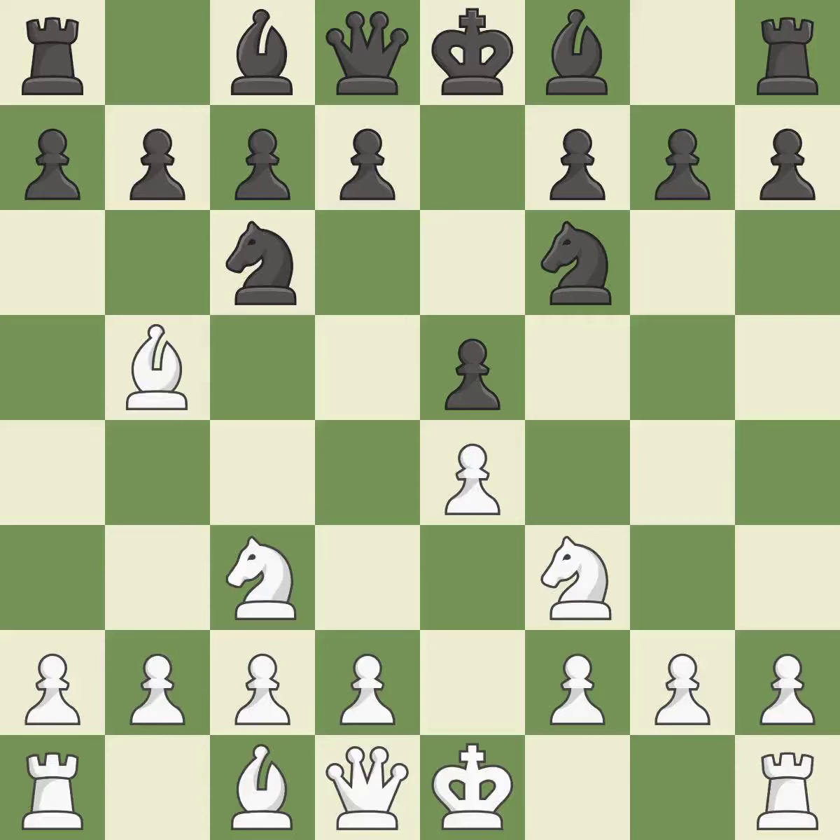Bb5 develops the bishop, attacks the c6 knight, and prepares castling. Nd4 centralizes the knight and attacks the bishop on b5 and the knight on f3. It is the last book move — a logical response.